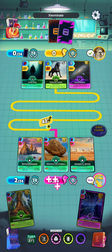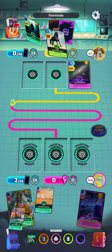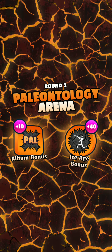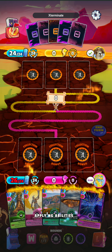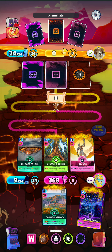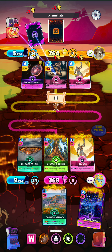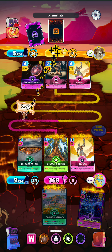Looks like we were able to pull through there. And hopefully our Heimdall comes out this turn so we can take full advantage of that this round. There it is. So I think we'll get the Door to Hell, the General Sherman, and the Heimdall out. The opponent also has the Heimdall going, but we got our General Sherman, so we should be in a good position for this round as well.